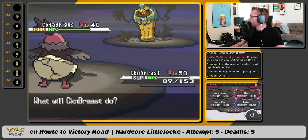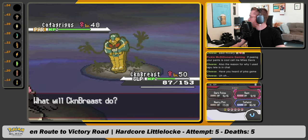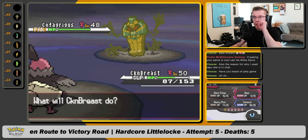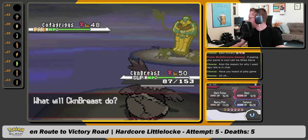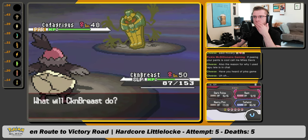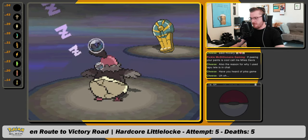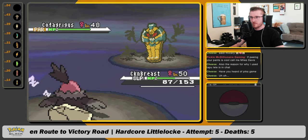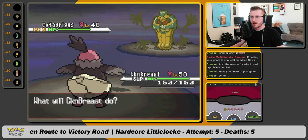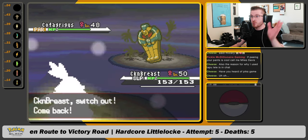How many turns does rest work for? Hold on — I think rest is guaranteed three turns, isn't it? Oh, two turns. So we sleep for two. We should wake up. Two turns — so we should wake up, heal back to full. I think that's what we've got to do. Just hope for no crit. Let's hope for a paralyze here. Nice! Clutch paralyze — that makes it so much easier for pivoting. So we switch to Cheddar, which resets our defense drops.